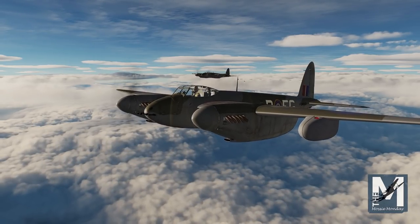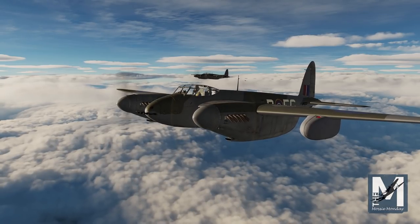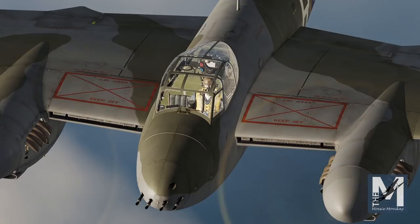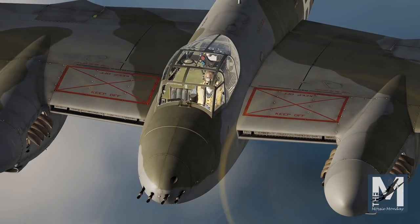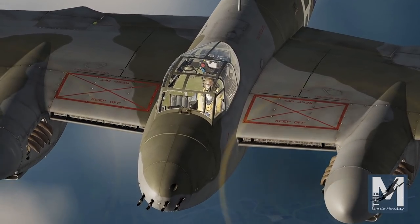Early FB Mark VI fighter-bombers were actually modified NF Mark II night fighters, which were originally equipped with Merlin 21 and 23 engines. In DCS you will be flying a production variant, and your aircraft will be fitted with Merlin 25 engines.